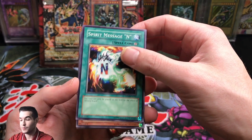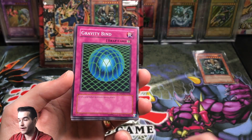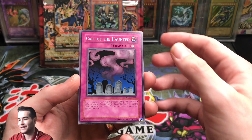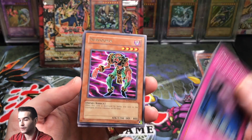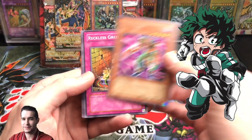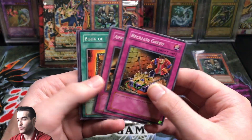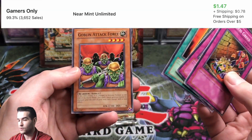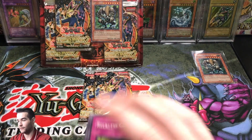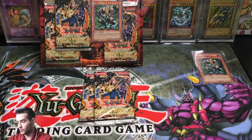Spirit Message IN - maybe we can complete this Spirit Message, that'd be pretty cool. Kaiku of the Ghost Destroyer, that's a pretty good card. Gravity Bind. Call of the Haunted - so so many old school cards. Neudoria - that reminds me of My Hero Academia. Reckless Greed. Appropriate. Book of Taiyu. And Goblin Attack Force is a common. Even these commons are a lot of fun - it's old school right there.